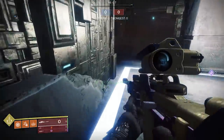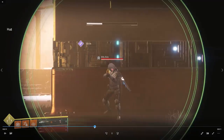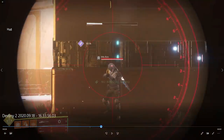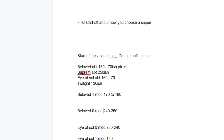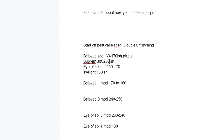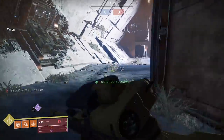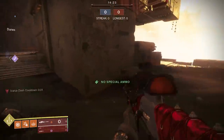For example, the Supremacy has Snapshot and 40 zoom, the same as Beloved, but almost nobody used it during the 140 RPM double-body-shot meta — they used the Twilight Oath instead. Testing showed Beloved had about 160 to 170 pixels of flinch, the Supremacy had about 250 pixels, and Twilight Oath had 130 pixels. The Supremacy has double the flinch of the Twilight Oath despite similar stats — there's no stat in-game that tells you this, which is why individual testing is so important.